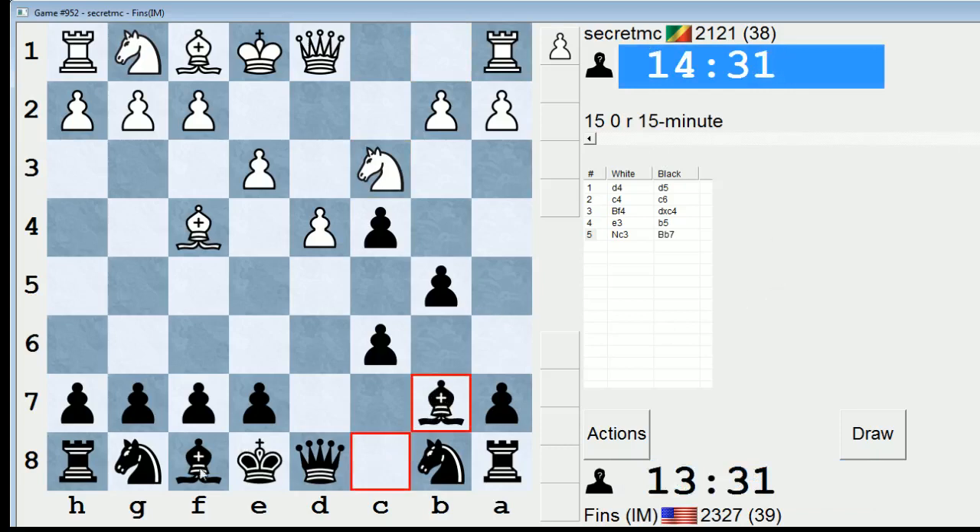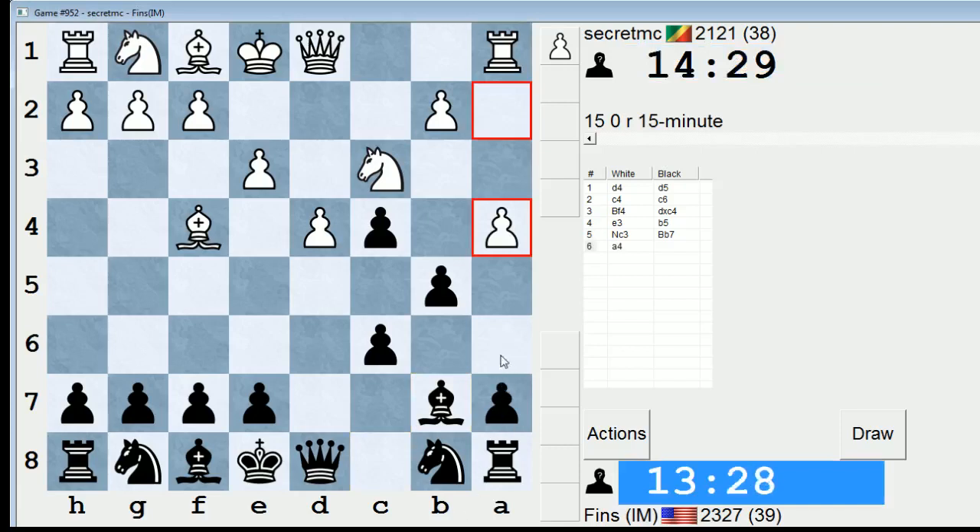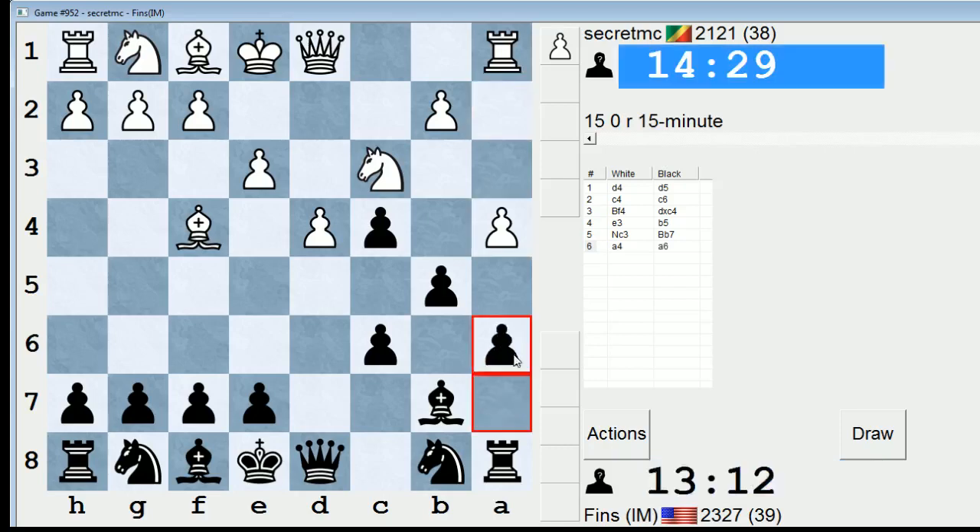I'm neglecting my kingside development completely here. a4 — so if I'm going to be consistent, I would play a6, which I think I will do. I could play b4, but b4 weakens my c4 pawn. If he were to play knight a2, he could virtually guarantee that he'll get it back. So yeah, I think a6 is the move.